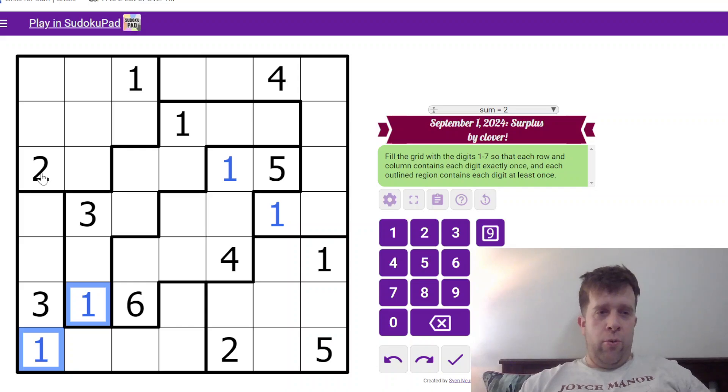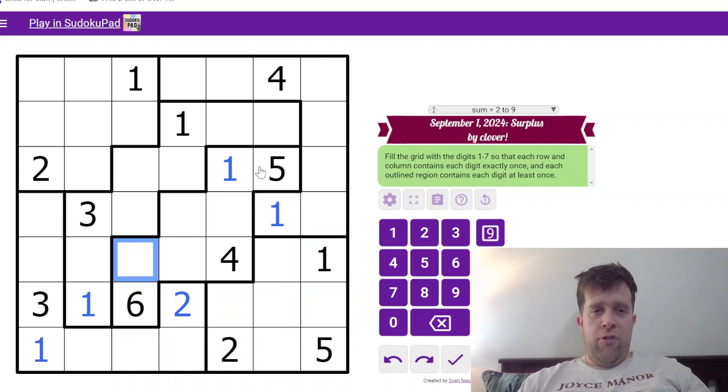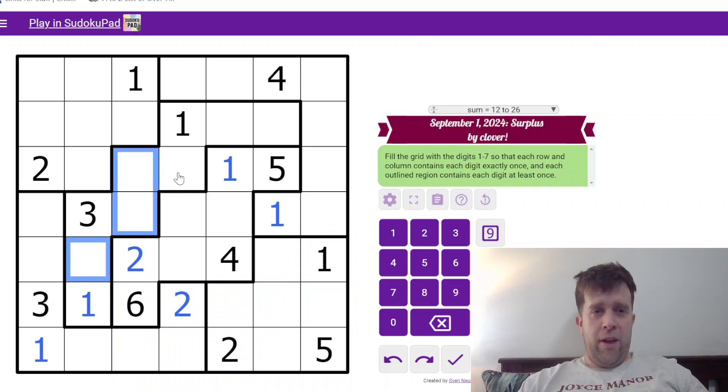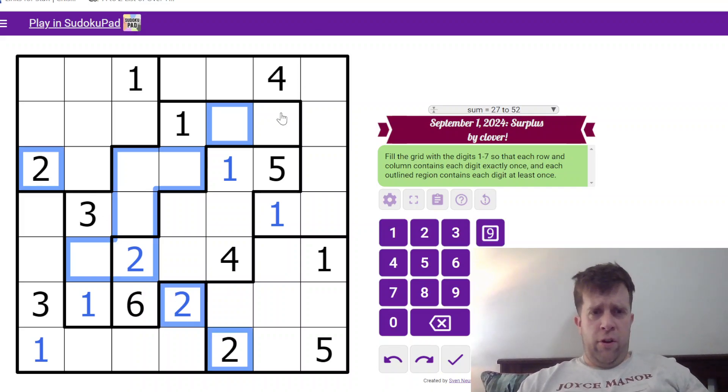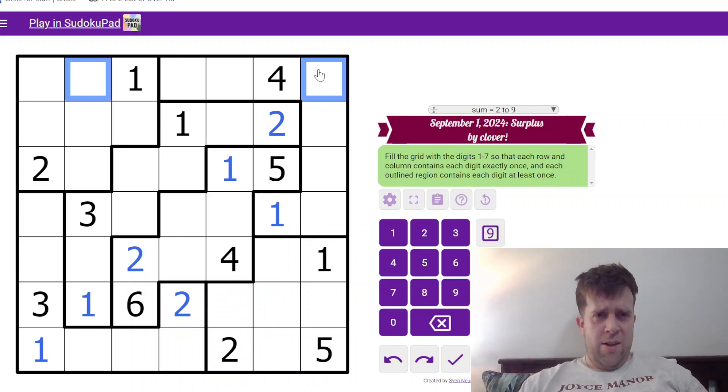Where does 2 go in this bottom right region? Well, 2 has to go there because it can't go there due to the row or column. Now where does 2 go in this region? 2 can't go in those cells because I've just got 2 there, so 2 goes here. I need to put at least one 2 into this region — 2 can't go there, there, there, there, or there because of what I already have. So 2 needs to go in this region at least there. Finally, I have five 2s in this grid.